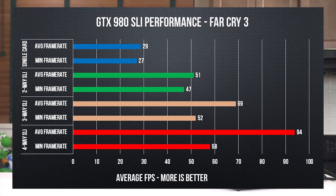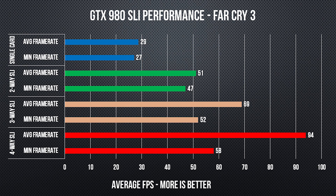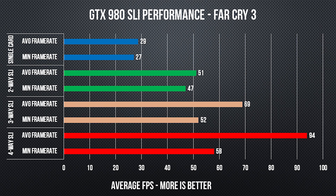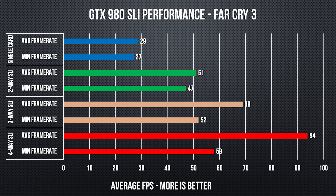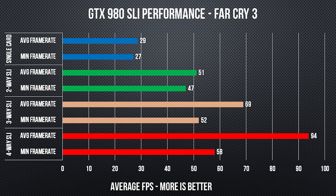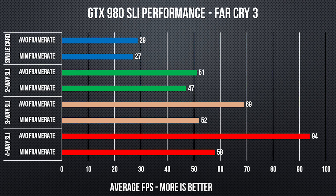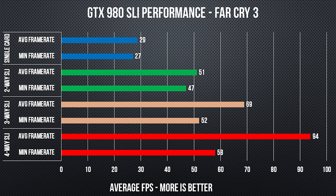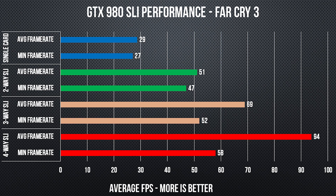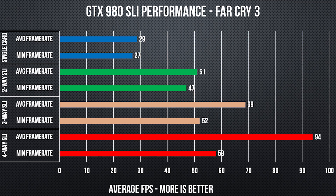Next up is Far Cry 3. Something unusual you might notice about this game is that minimum frame rates are very close to average frame rates in some cases, because our run involves driving around a track, running over dudes, and getting shot at, and looks very consistent. Having minimum and average frame rates close to each other makes animations appear very smooth on screen, at least with one or two GPUs. Even though average frame rates scale well with more GPUs, minimums don't, and this manifests as uneven, inconsistent movement of objects on screen with three or four graphics cards.